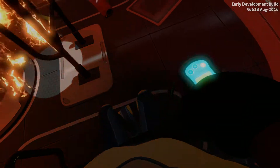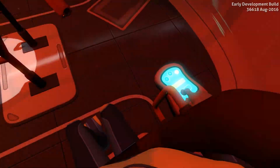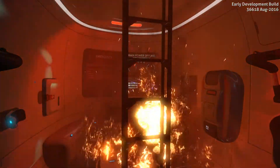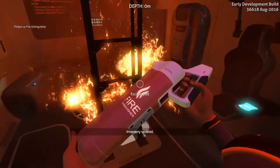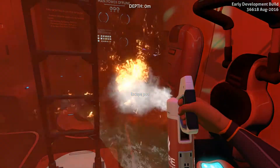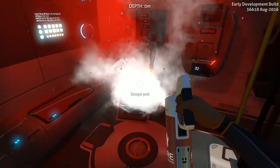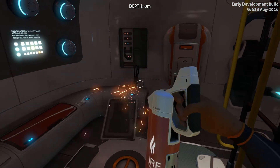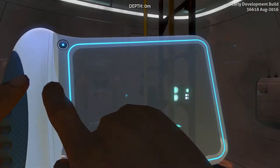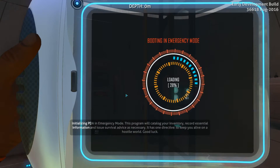We're back on this water planet. We're going to be submerging into the depths of the unknown. Today was a great day because there was a new cool update called the Prawn update, and apparently from what I've read, we now have the possibility to make ourselves a lovely waterproof suit with nice additions like a torpedo bay and stuff like that. But let's get started — the PDA is booting.